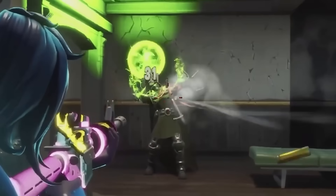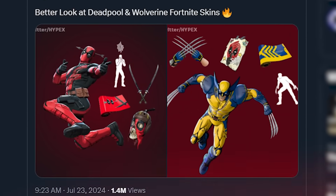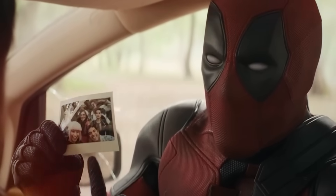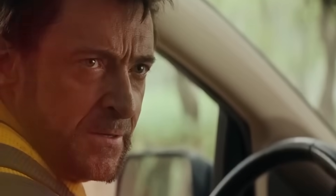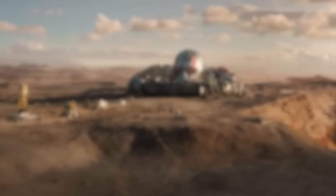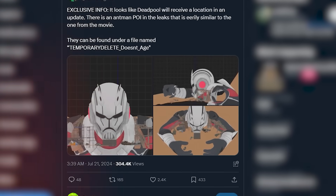With the new Fortnite season containing brand new leaked outfits for both Wolverine and Deadpool, it's pretty clear that Season 4 is somewhat based off the new Wolverine and Deadpool film, which is literally being released on the same day as the brand new season — pretty big coincidence? I think not. Players were also excited to find that a location from the trailer — a giant Ant-Man skull helmet being used as a secret base — was found in the game's files for Season 4.